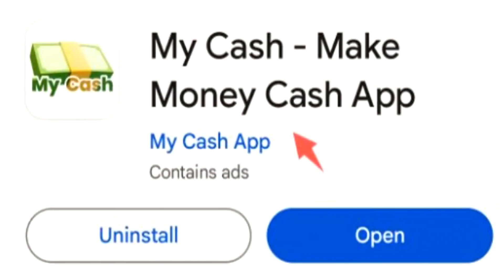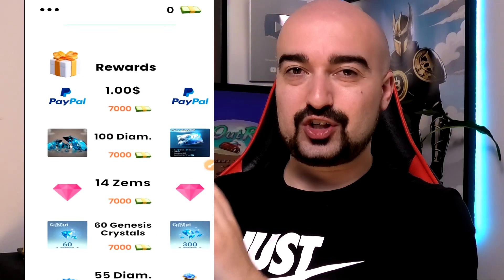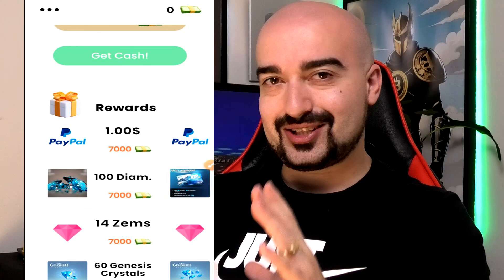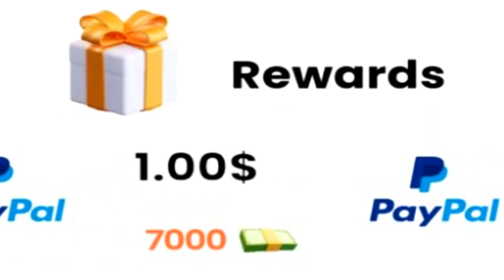So the first application is called My Cash, Make Money Cash App. This is what My Cash looks like. As you can see, in the top right corner of the screen, we have our in-game balance of cash. Straight away on My Cash, you have the rewards area on the home screen. The first reward you're going to notice is $1 worth of PayPal currency for $7,000 of the cash. So that's how we can break down the currency, at least here in Australia, for My Cash. And scrolling along here, you can see that the PayPal withdrawals go all the way up to $10 for $70,000 of the cash.